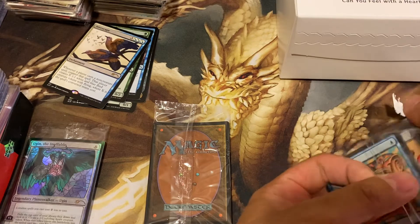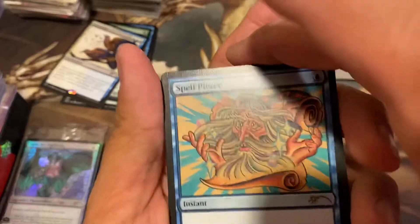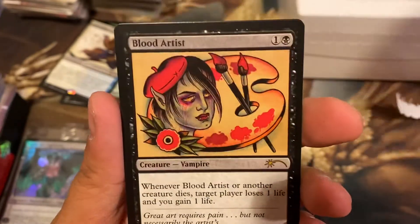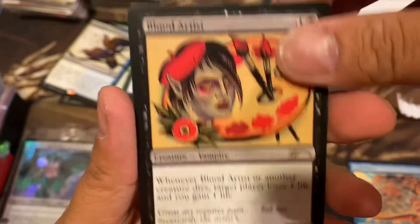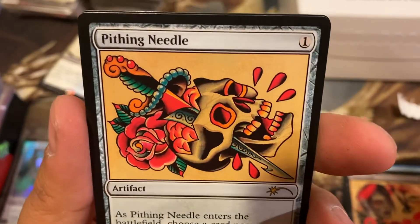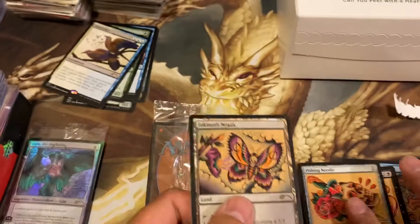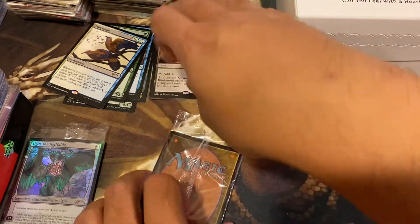Tattoo Pack, there we are. We got Spell Pierce - that one looks pretty cool actually. Counter target non-creature spell unless its controller pays two. Blood Artist - that's pretty cool. Pithing Needle - that's really cool, that would be a cool tattoo. Inkmoth Nexus - nice! That's four cards in that set. That is a pretty cool set.